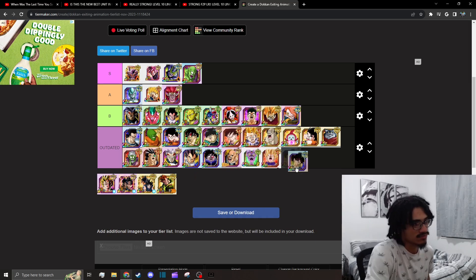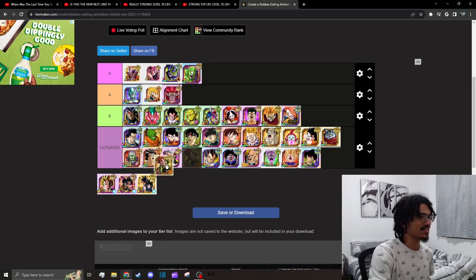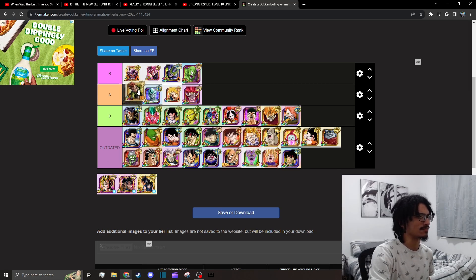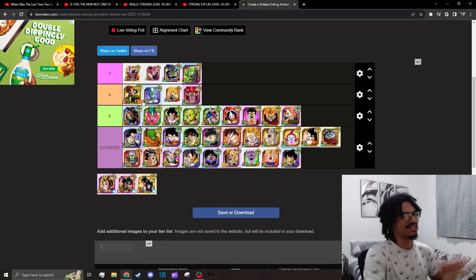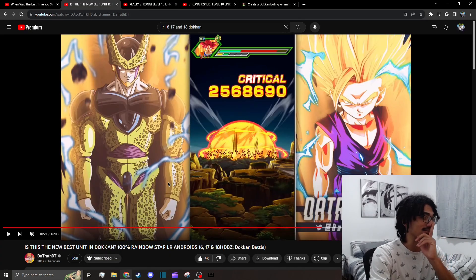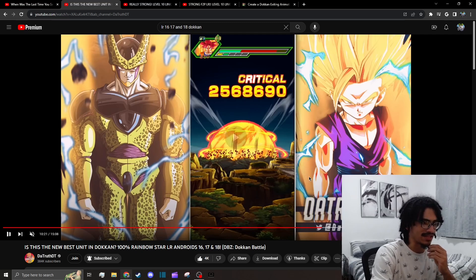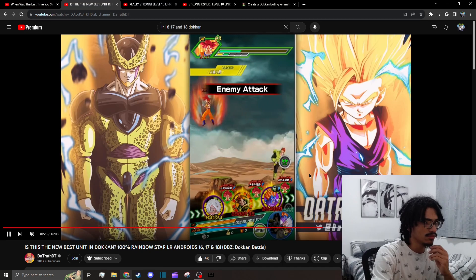This AGL Bardock has the same outdated animation even though they gave him an EZA awakening. Now we get to the standby characters. I'm definitely throwing 16 into A tier, ahead of Metal Cooler. 16's little exchange and exit animation to go back to 17 and 18 — I'm pretty sure it does have voice acting.